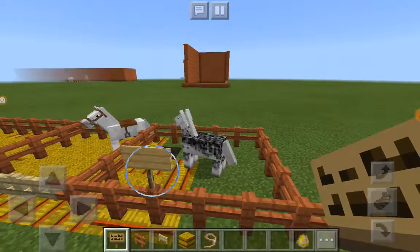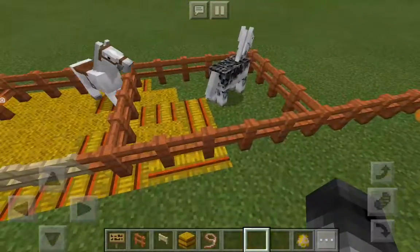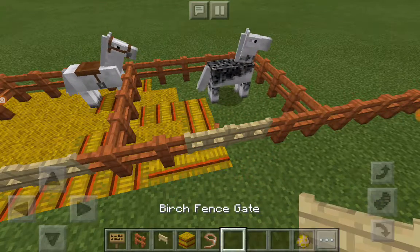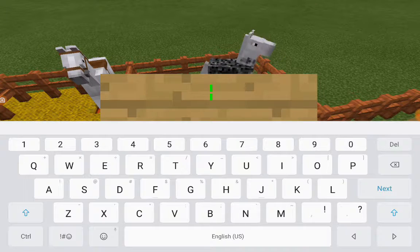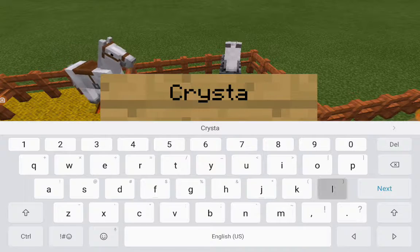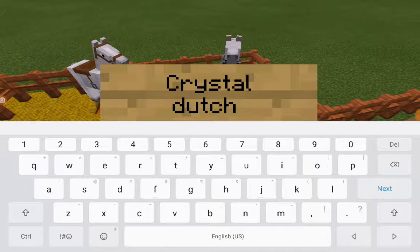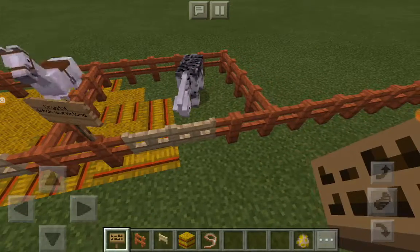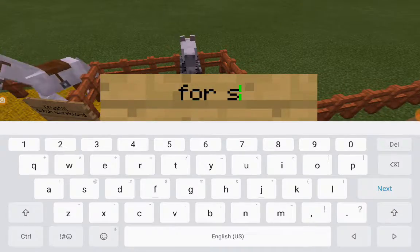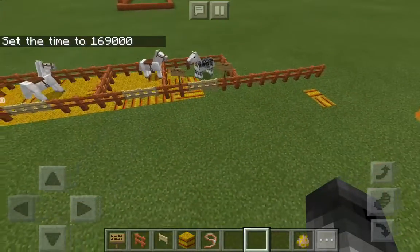I haven't put down any gates yet — oops, sorry horse, there you go. And this is going to be Crystal, and she's gonna be a Dutch Warmblood. She'll be for sale because this is the for-sale stables.